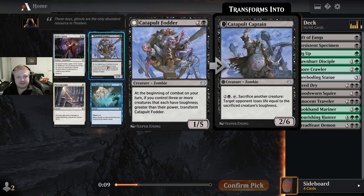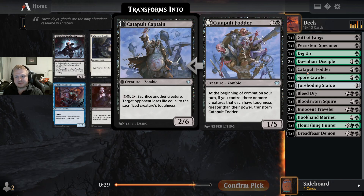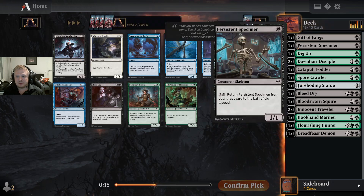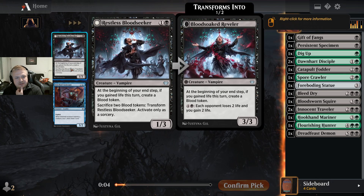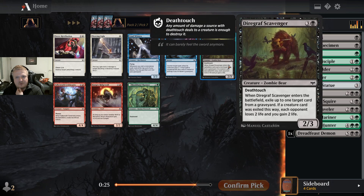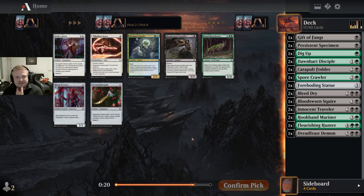The black-green archetype I think is the toughness deck. My deck is definitely playing for the late game, and a three mana one-five isn't really a bad idea. If I control three or more creatures with toughness greater than their power — I should pay attention to that. There's another Bleed Dry — a tough one. I really want the mana accelerator here. I'll take the great removal. There are more four-drops — I'm taking this but this is a lot of four-mana cards. Oh, I was too greedy.